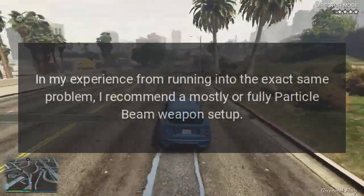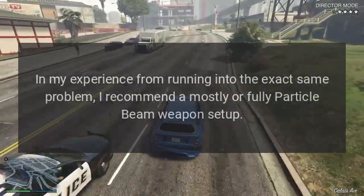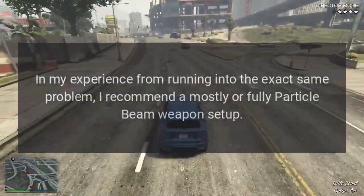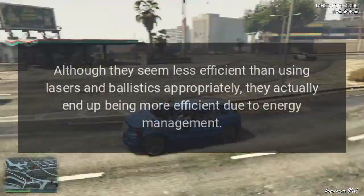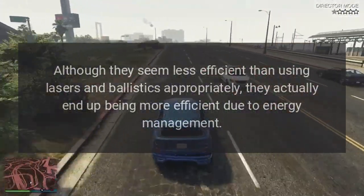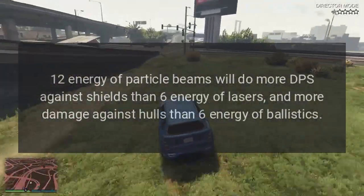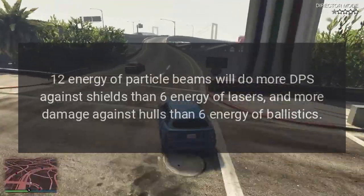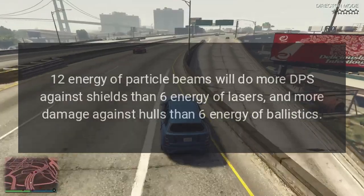In my experience from running into the exact same problem, I recommend a mostly or fully particle beam weapon setup. Although they seem less efficient than using lasers and ballistics appropriately, they actually end up being more efficient due to energy management: 12 energy of particle beams will do more DPS against shields than 6 energy of lasers, and more damage against hulls than 6 energy of ballistics.